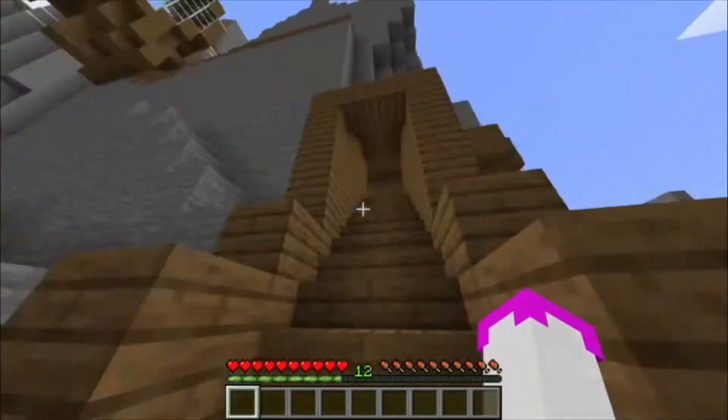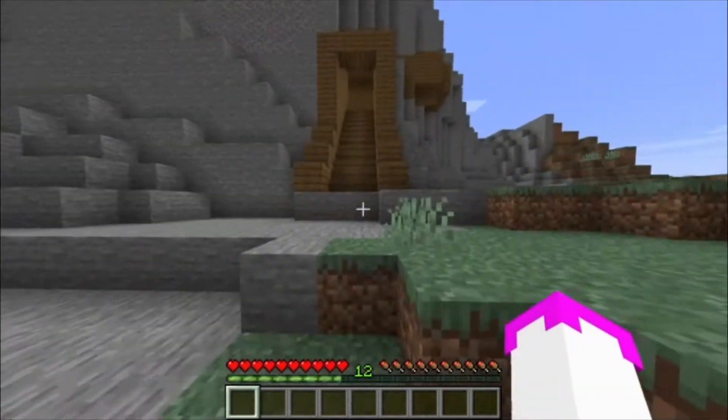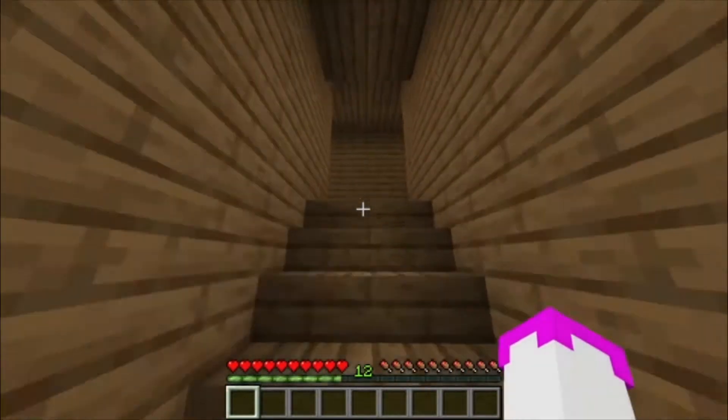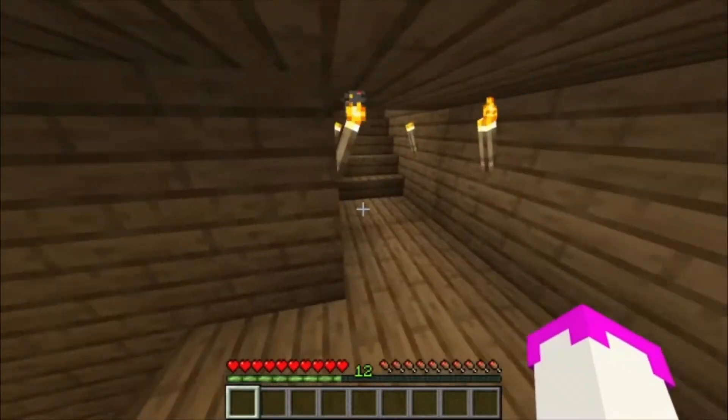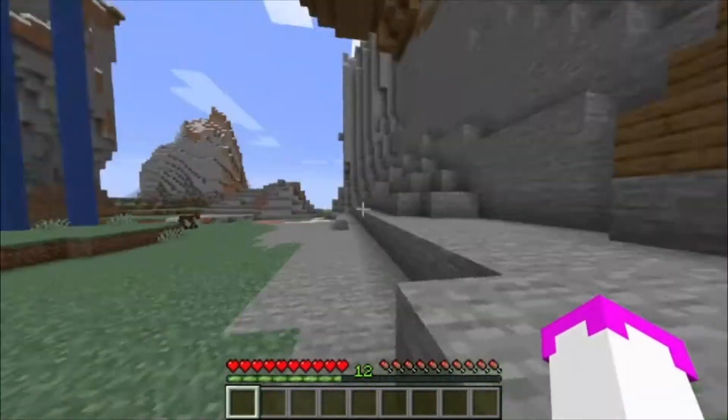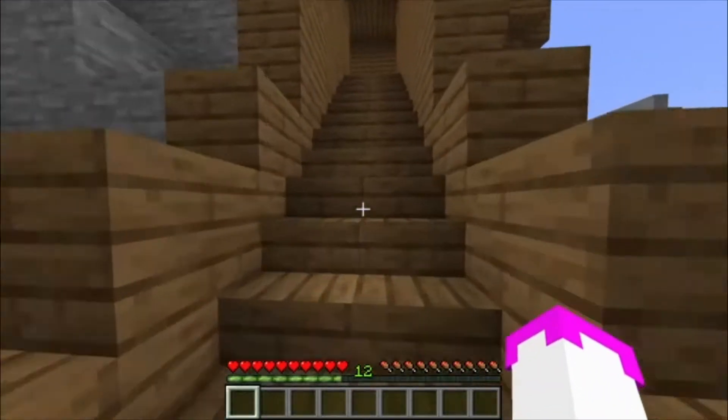So this is like the main entrance. This leads up to my house. We're going to go there first. I just want to show you. I think we go this way and then to the right. I'm just going to go up and... oops, never mind. Wrong way. I think we have to go left.